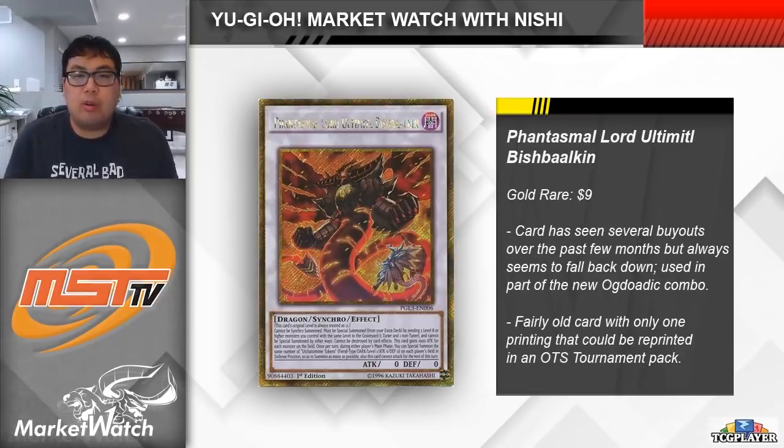Next up we have Phantasmal Lord Ultimitl Bishbalkin, a card that has seen multiple buyouts over the last month or so, ever since we first had the Ogdoatic archetype revealed to us, though it has consistently fallen back down in price shortly after being bought out. Like I remember a few days ago I looked this card up, it was only $2; a couple weeks ago it was $10. Anyways, this card has jumped up in price yet again, currently sitting at the $9 mark lowest on TCGPlayer. This is a card that is seen as being a key part of an Ogdoatic combo, taking advantage of the fact that you can summon multiple tokens onto each player's side of the field.